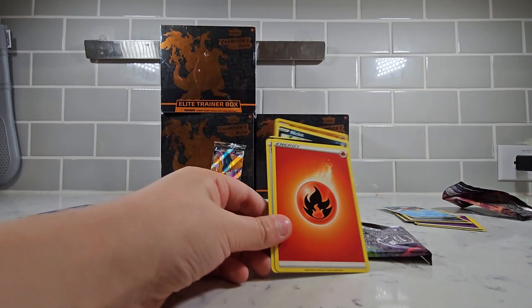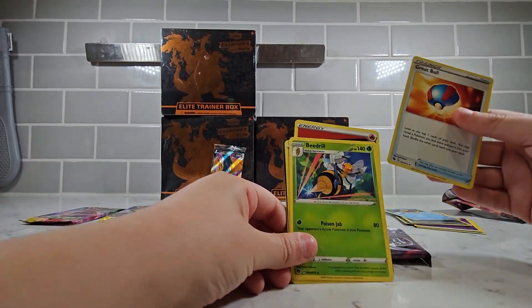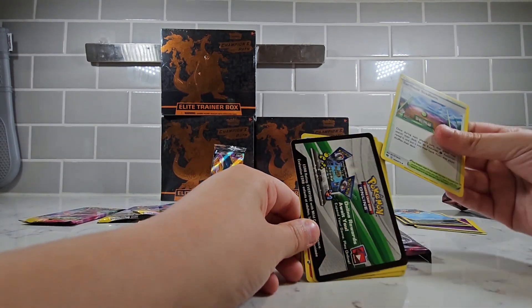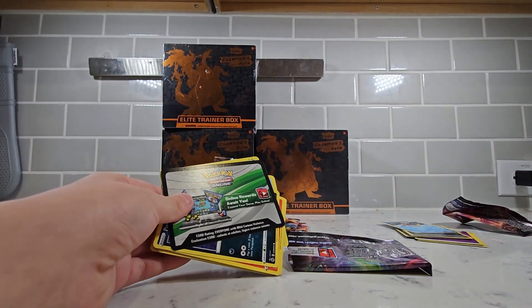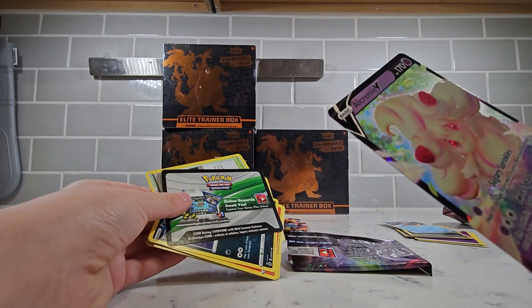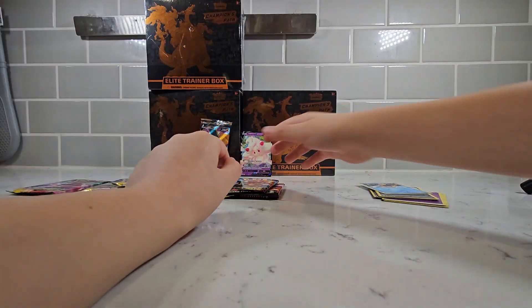Right here, we're going to put it in a protector. We got an Energy, we got a Great Ball, we got a Beedrill again, we got a Turf Field Stadium, and we got a Redeemable code. That rare card is so cool — it's amazing. We're going to put it in a protector in our binder. Let's move on to pack number three.